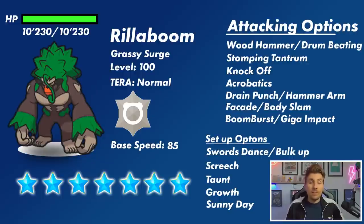Stomping Tantrum is a Ground type attack it does have access to. It also gets Earthquake and Bulldoze, but the big problem with those moves is they have a 50% damage reduction when Grassy Terrain is on the field — they conflict with Grassy Surge. Stomping Tantrum hits through that with no problem at all, so if we are going to see a Ground type attack on the Rillaboom, it's going to be Stomping Tantrum.